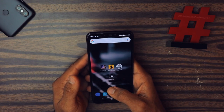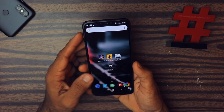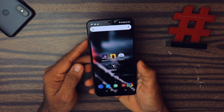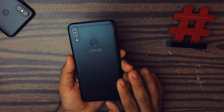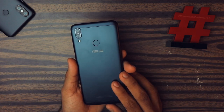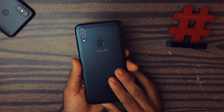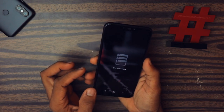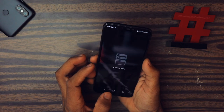Let me tell you the specifications of this smartphone. It has a 6.26-inch HD+ IPS display, a Snapdragon 632 processor, an Adreno 506 GPU, a 4000 mAh battery, and this particular unit has 3 GB of RAM and 32 GB of internal storage.